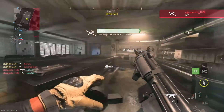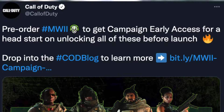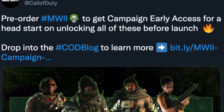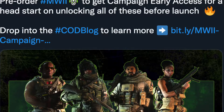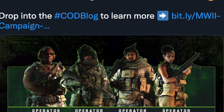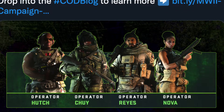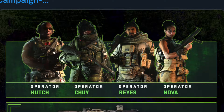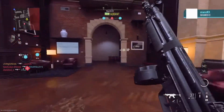Call of Duty tweeted about 30 minutes ago: 'Pre-order Modern Warfare 2 to get campaign early access for a head start on unlocking all these before the launch — drop into the COD blog to learn more.' You can see there are operators Hutch, Chuy, Reyes, and Nova — these were all available in the beta. I don't really think this is anything brand new.